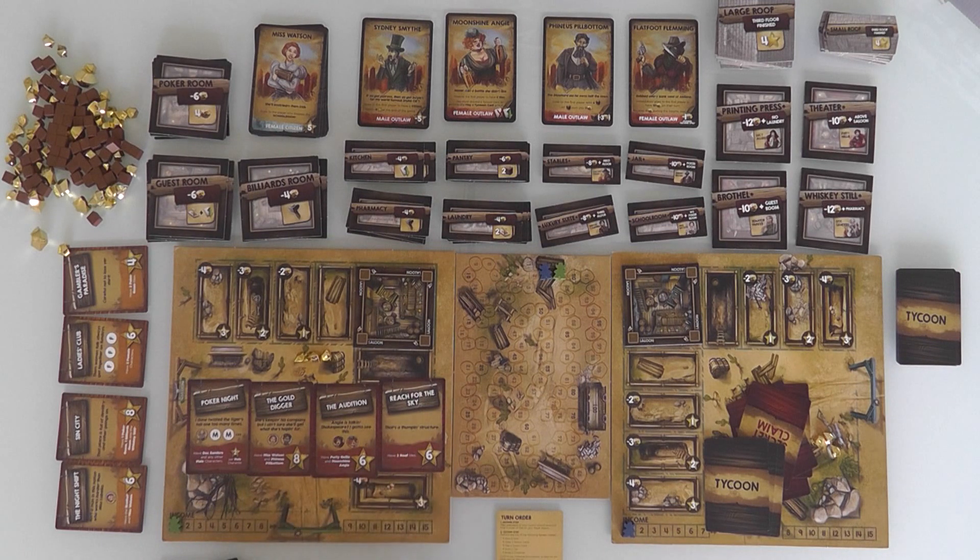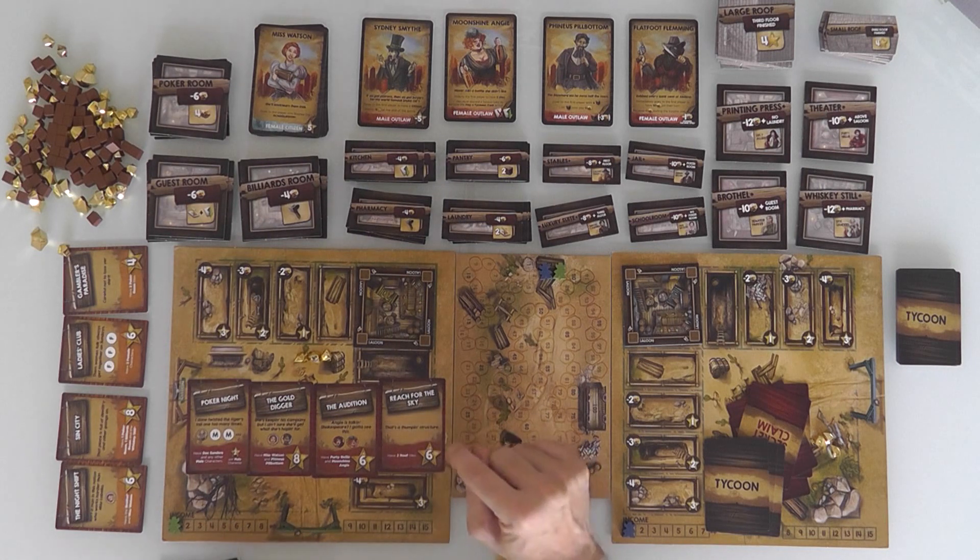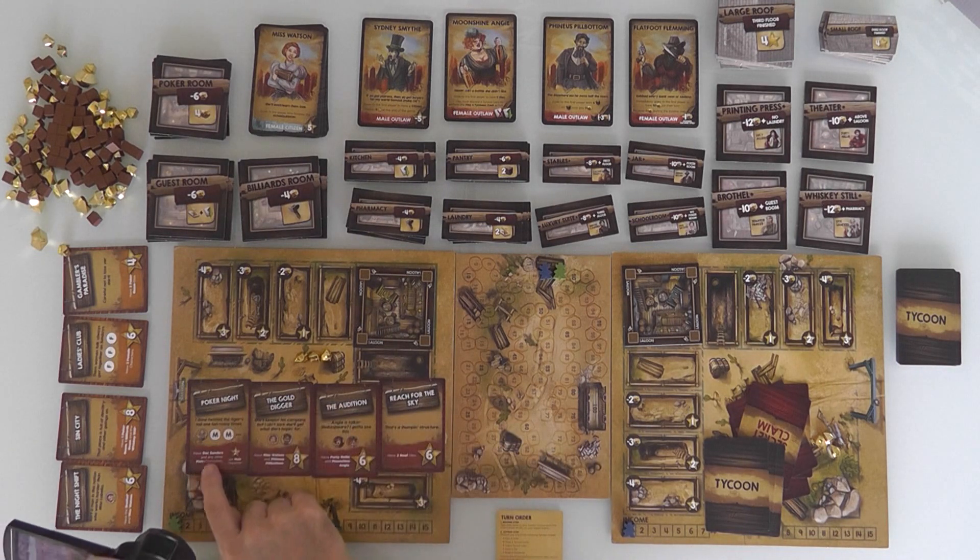You can see how many points they're worth at the end of the game. To get the Audition, I have to have Purdy Nelly and Moonshine Aggie both hanging out at my place, and that'll get me six points. If I have two roof tiles, which means I have completed three stories, I can Reach for the Skies, getting me six points. Poker Knight: if I have Doc Sanders and any other male character, I'll get two points per male character who hangs out at my saloon.